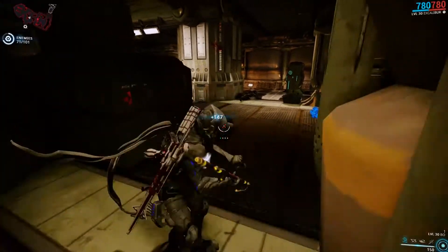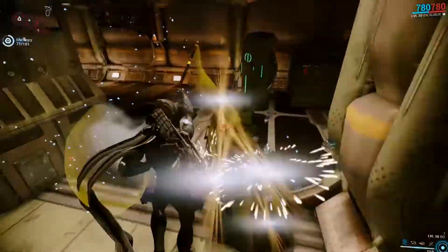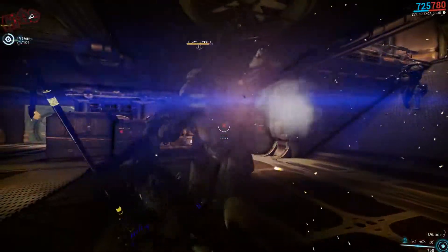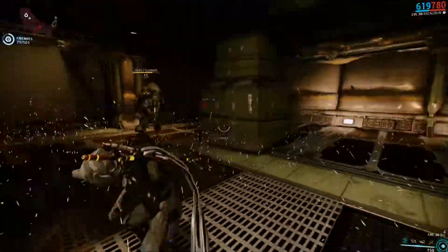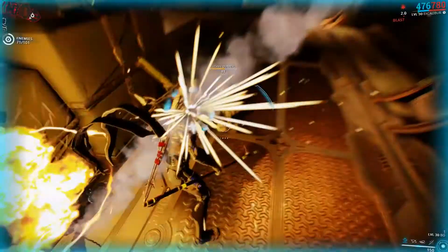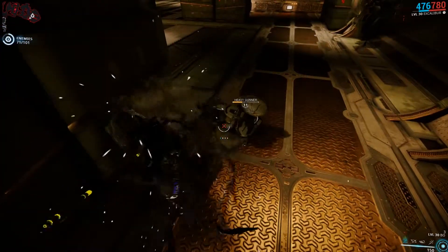For the Grineer the Bo is actually rather good. Normal troopers only take a couple of hits, sometimes even only one single charge attack. The heavy Grineer can take some time to bring down, and you are best off knocking them down with ground slams and heavy melees to make sure that they cannot attack you.